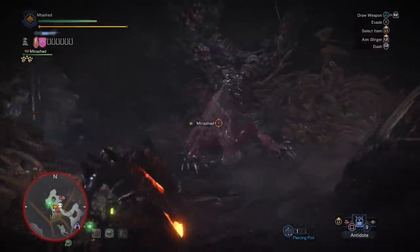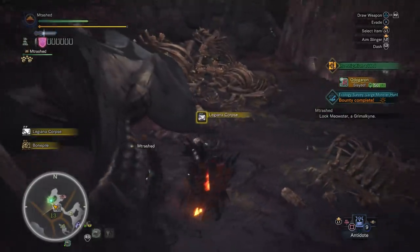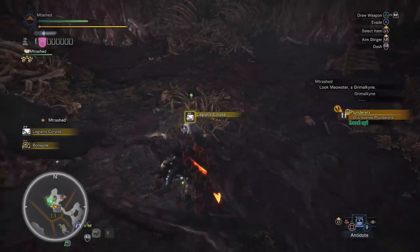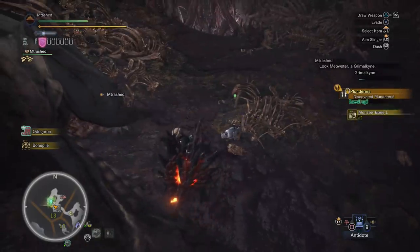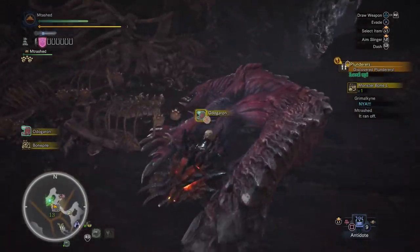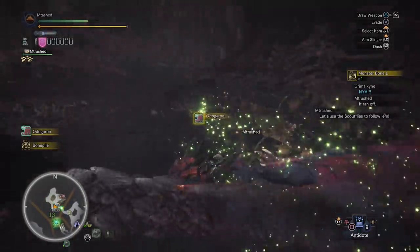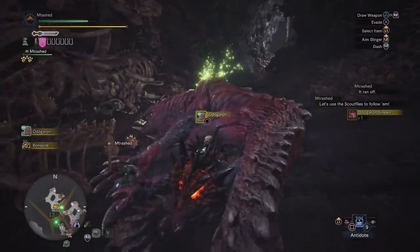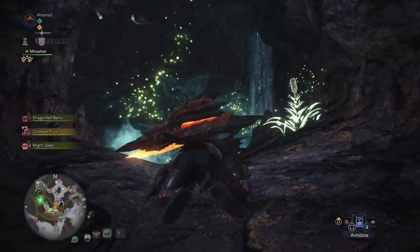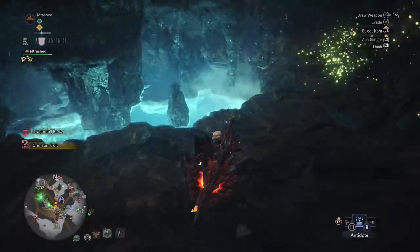Once he spawns, much like all of the other palico quests, you just need to go and chase him down and your Scoutflies will lead you right there. It's not a big deal, very easy. One thing you need to know is you need a piece of raw meat, which is very accessible and extremely easy to get. If you don't have one on you, you can just go to the camp, go into your little tent, and find some raw meat in your items, or try to kill something and get raw meat. You don't have to leave the quest — just go back to camp and get a raw piece of meat.